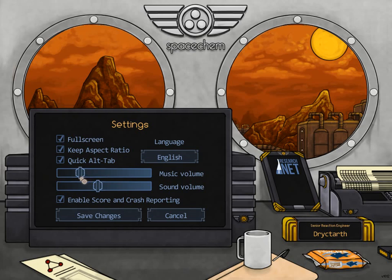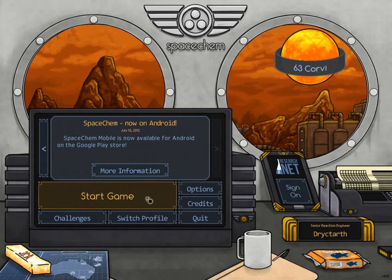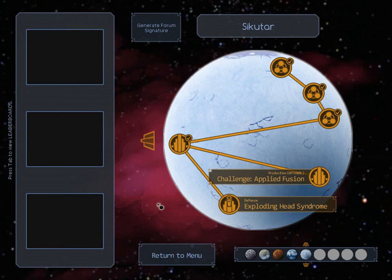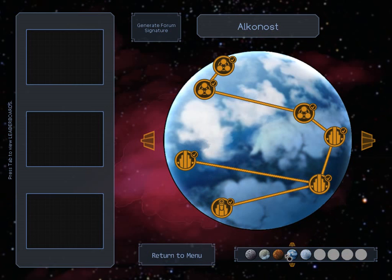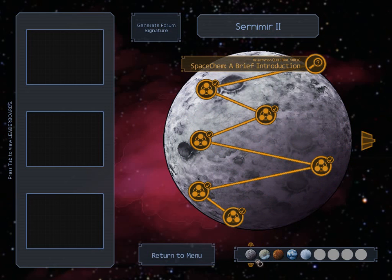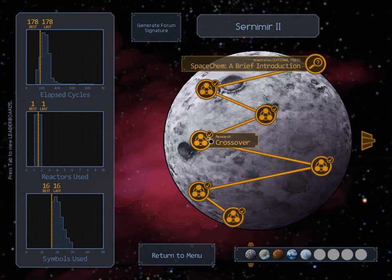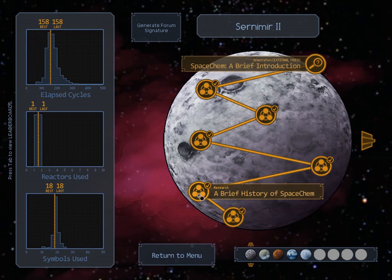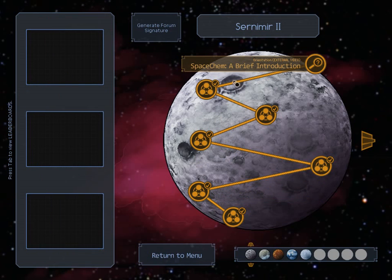Let's go ahead and start. When you start up the game, you come to a planet select screen. There are multiple planets, each with different missions and different looks. You start here on Cernimere 2. I'm going to go to this one — A Brief History of Space Cabin — because it's a good one that shows you what the game is about. This whole area is a tutorial level, but some parts are especially tutorial.